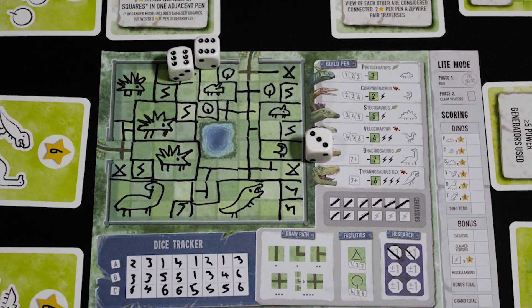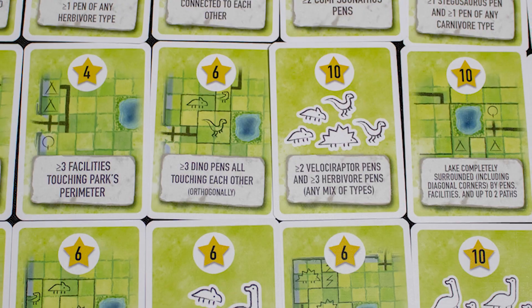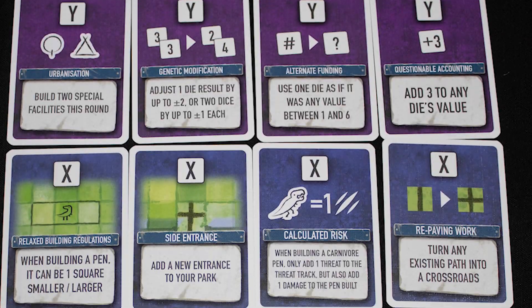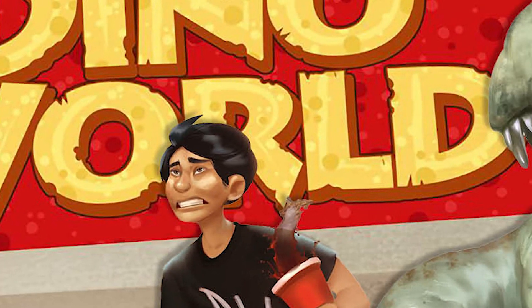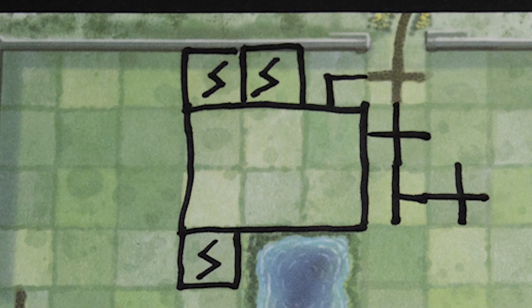Why would you like this game? I've not played a lot of roll and writes, but this one seems a step up in terms of complexity and depth compared to most. There are a lot of different levers you can pull to change how each game will play — from the massive number of visitor cards through to the different texts available in danger mode and the many different facilities. The version of the game I have also has options for aquatic and flying dinosaurs. This game would best suit people who enjoy roll and writes but want something a bit chunkier than normal.